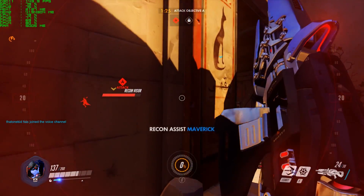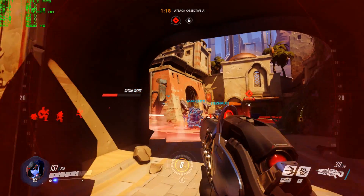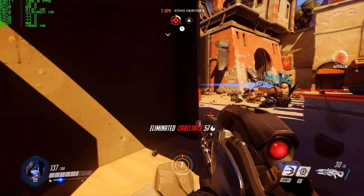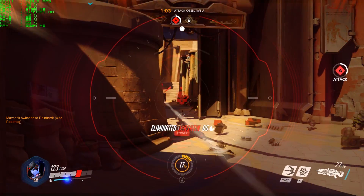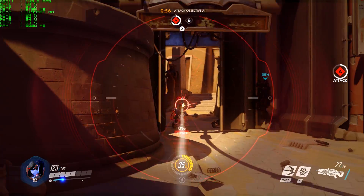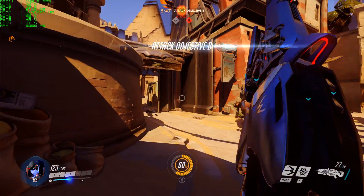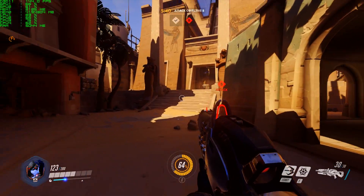Lastly, the two GTX 980s in SLI — this is the closest to perfect SLI scaling I've ever seen. The single 980 was getting frame rates in the high sixties to high seventies; with SLI I was getting 144 frames per second almost constantly — nearly exactly double. Both GPUs sat around 85% usage, with a few dips into the higher seventies and a few jumps into the lower nineties.